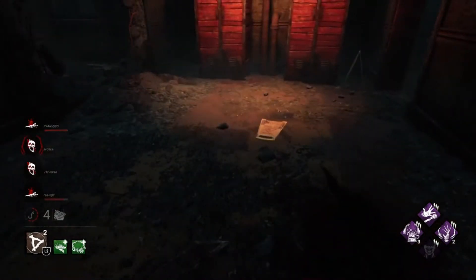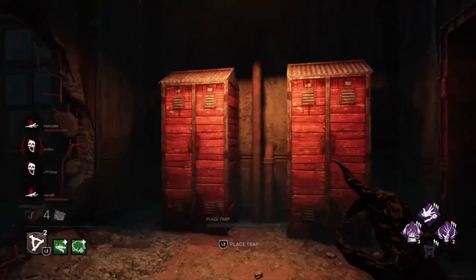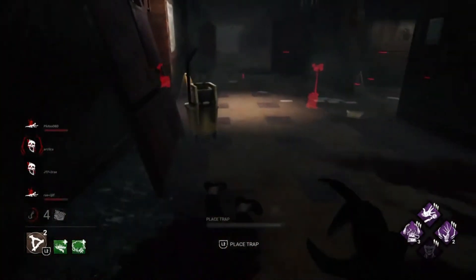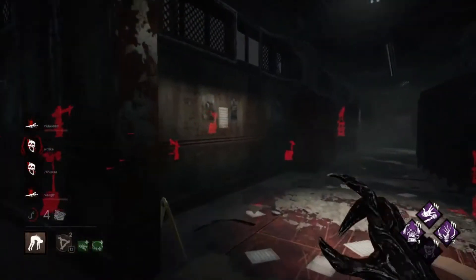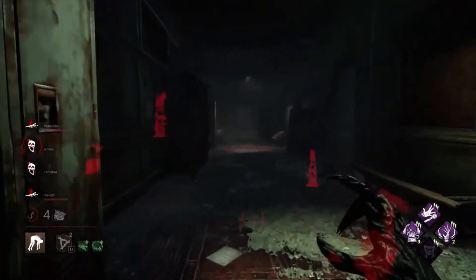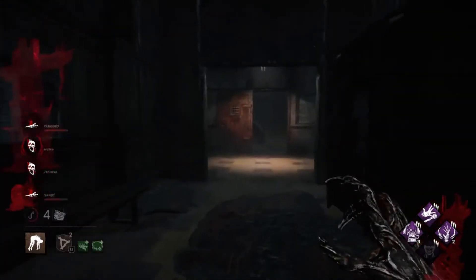This is a clip I did put on TikTok, and I wanted to put the whole game in. In case you didn't know, that is a way you can actually teabag yourself as Hag. If you start to draw a trap and then stop, she bends over and it imitates the teabagging that survivors more commonly do to killers.